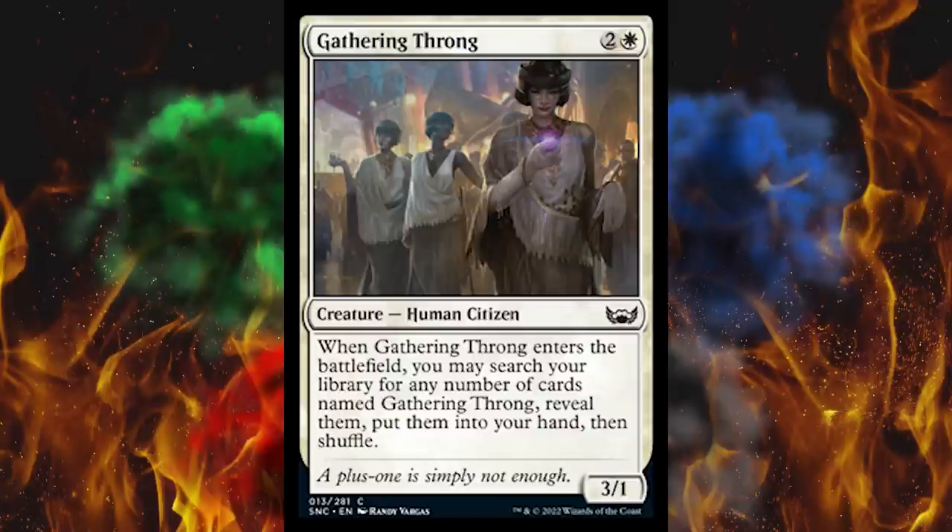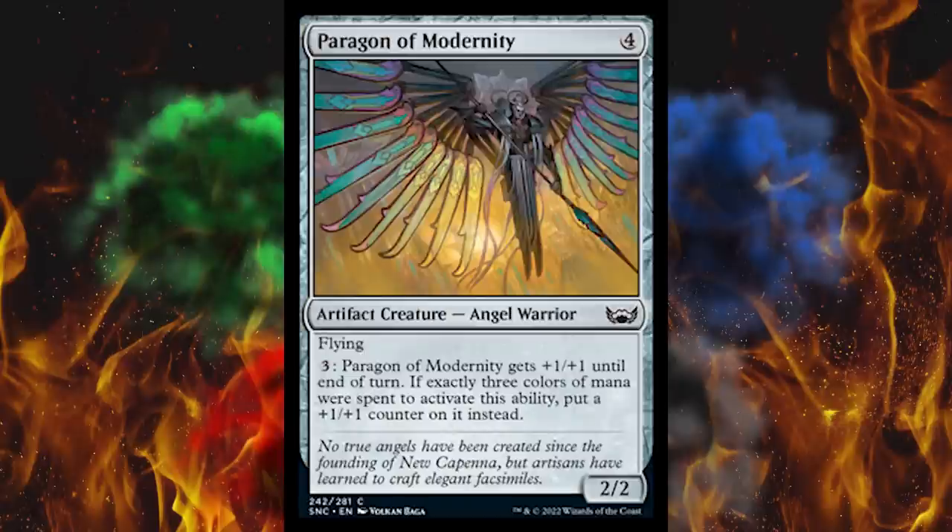Next up, Paragon of Modernity — a colorless 2/2 artifact creature Angel Warrior with flying. That artwork is amazing, by the way. Pay three and Paragon of Modernity gets +1/+1 until end of turn — if exactly three colors of mana were spent to activate this ability, put a +1/+1 counter on it instead. Oh nice — you can build that up quick. I would throw one or two of these into a three-color deck, right after I don't build it.